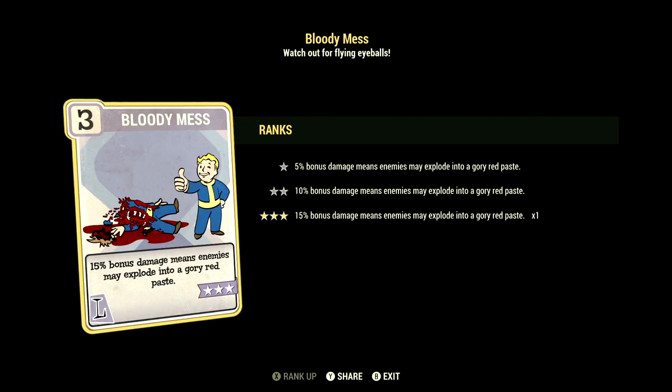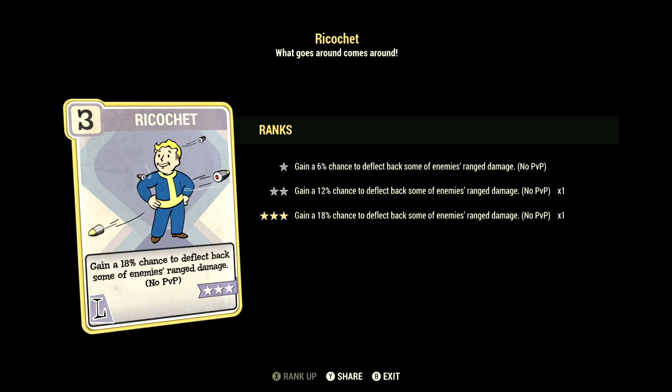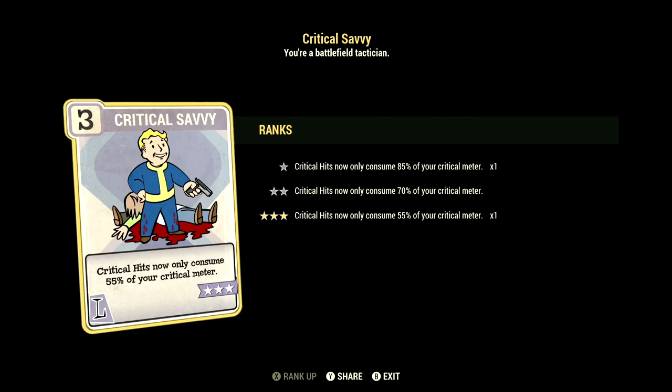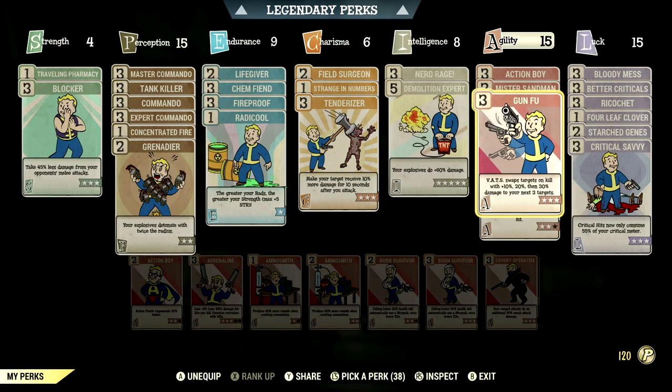Over in Luck we have 15, and this will have Bloody Mess maxed out — 15% bonus damage means enemies may explode and go to red paste. We have Better Criticals maxed out — VATS criticals now do plus 100% to damage. We have Ricochet maxed out — gain an 18% chance to deflect back some of your enemies' ranged damage, no PVP. We have Four Leaf Clover at one star — each hit in VATS has an excellent chance to fill your critical meter. We have Starched Genes maxed out — you'll never mutate from rads and Radaway will never cure your mutations. We have Critical Savvy maxed out — critical hits now only consume 55% of your critical meter.